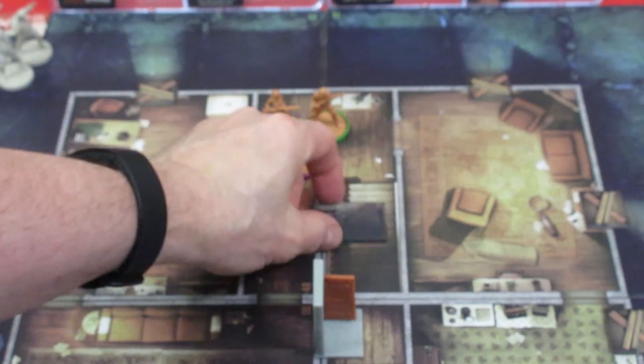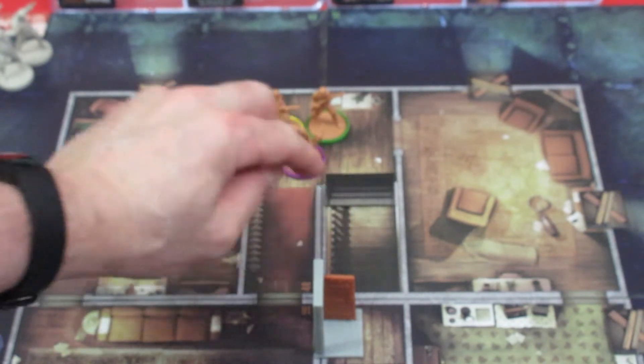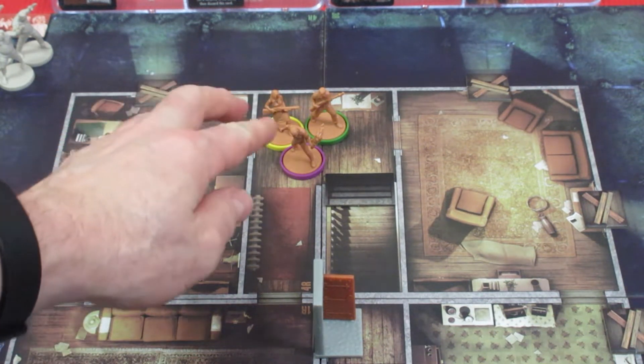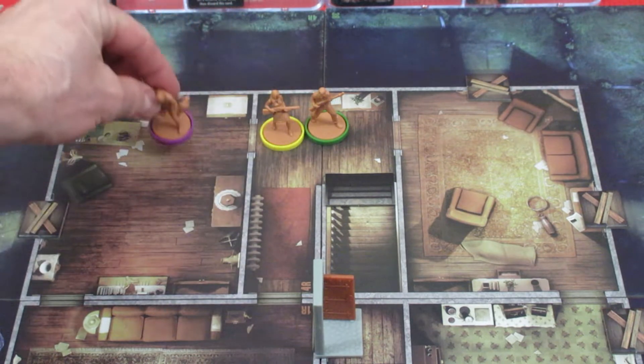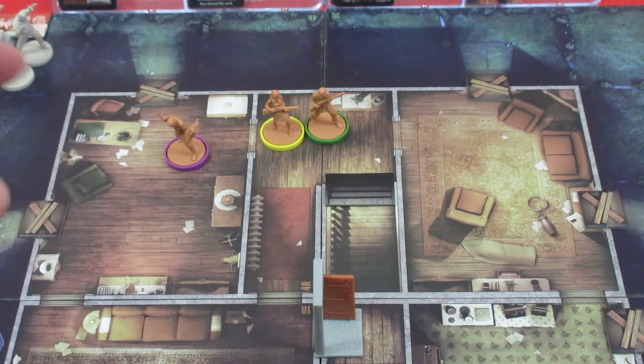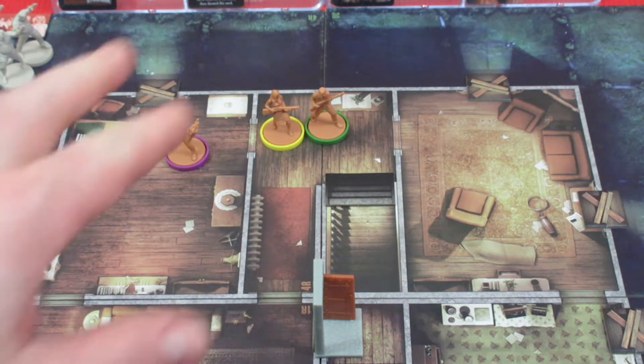Action number two: Tom opens the door to go upstairs - this is a door, not a barricade. His third and final action is to move over to another room with the flaming torch, because we want people spread out in the house in case ghouls start coming in. We lose the scenario if we end all player turns with any ghouls inside the house, so we have to keep them at bay. That's Tom taking all his turns.